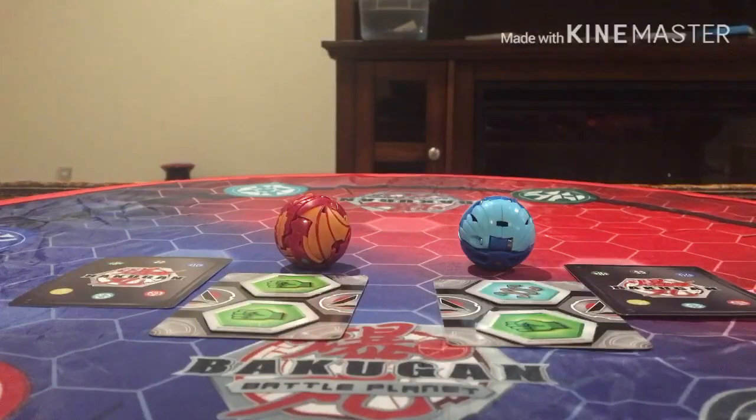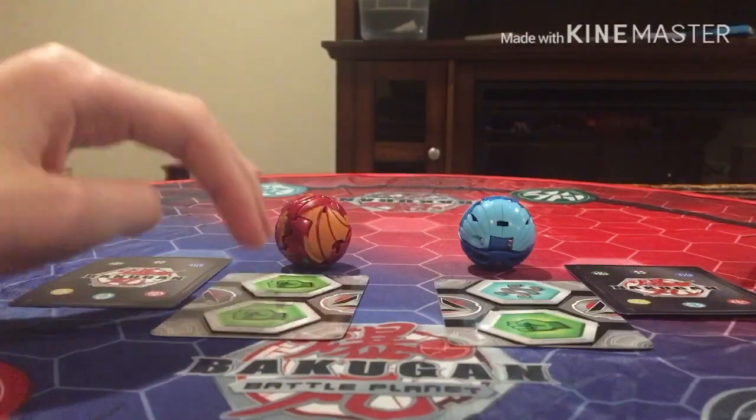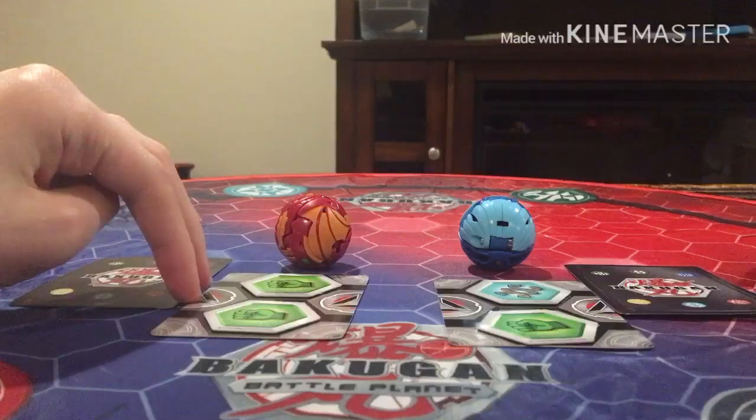Here are all the contents of the set. Each core Bakugan for Armored Alliance comes with the Bakugan itself, 2 Bakugors, a Gate Trainer, and a Character Card.